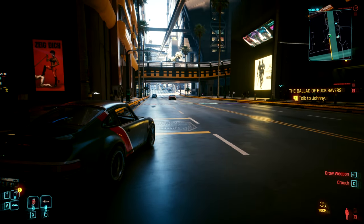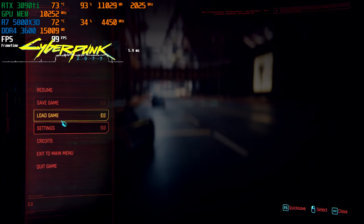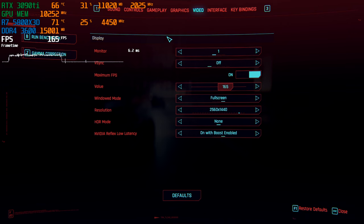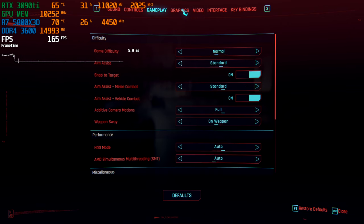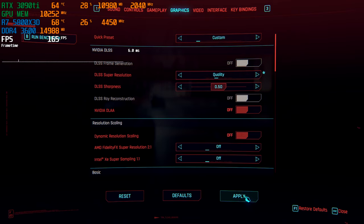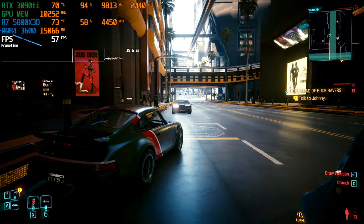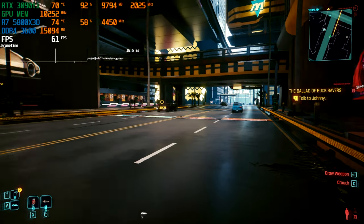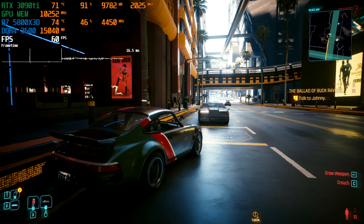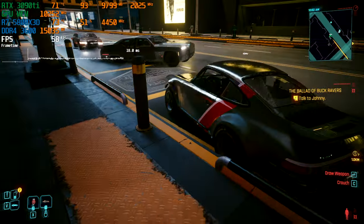Let's try to get our FPS up a little bit. We don't want to turn settings down because it looks amazing, so we'll go to DLSS and try Quality and see what that gives us. Yeah, that's more like it. It's amazing how that AI does that — it's some kind of witchcraft.